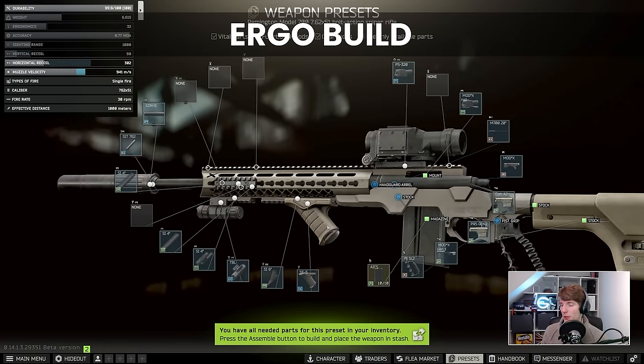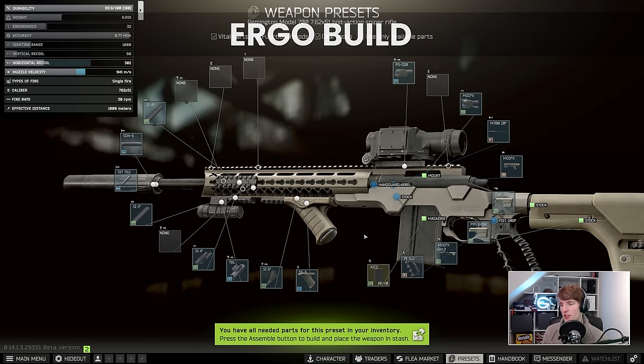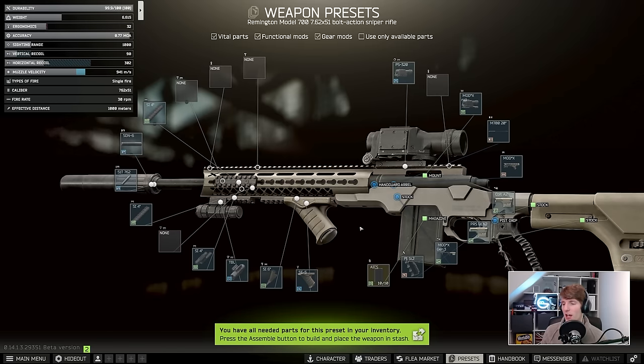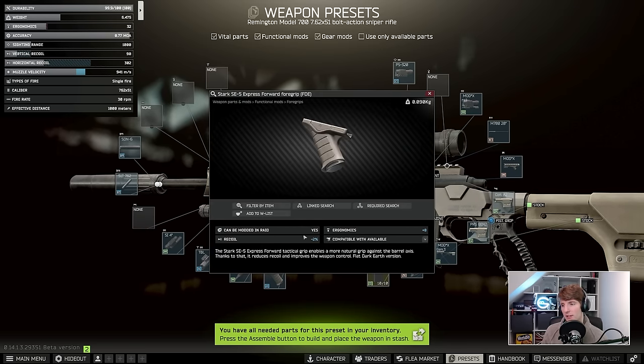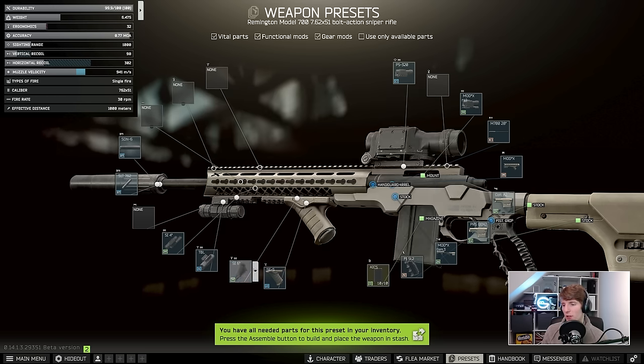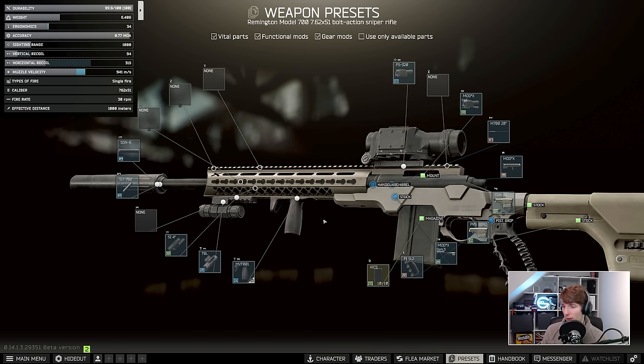Let's move back to the initial build and look at the ergo version — this is usually where the M700 really sings, because it can get to very high levels of ergonomics. To start, we're going to take off the two unnecessary rails, then remove the SE5. The SE5 is a great bang-for-buck combination of recoil and ergonomics for most guns, but we don't care about recoil here, so we can bypass it. This handguard is key-mod, which allows us to add the MVF-001 key-mod vertical foregrip — the highest ergonomic foregrip in the entire game at 10 ergo with no recoil penalty. It's also pretty cheap.